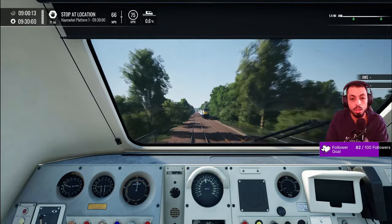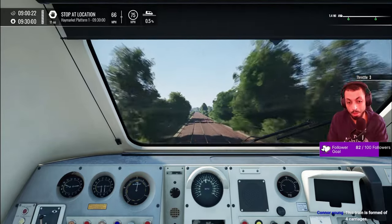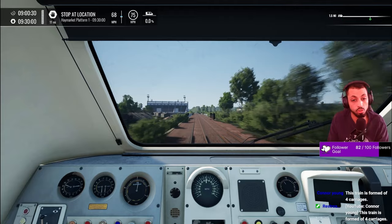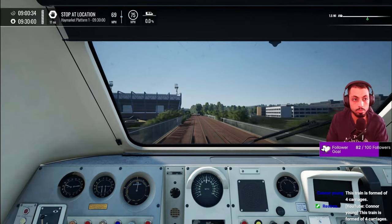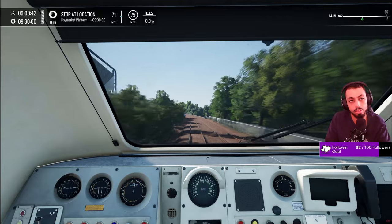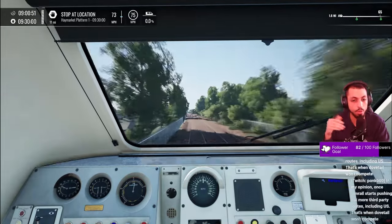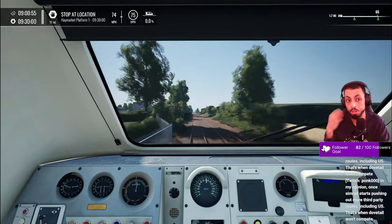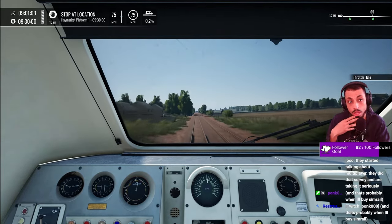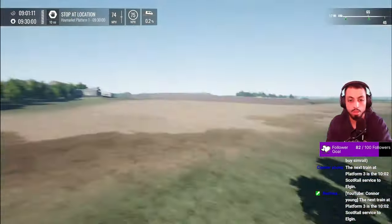Right now, without a doubt, SimRail is way ahead of Train Sim World. But let the players have their way and we could see a lot of changes. We've just gone past an HST — I think that's our second AI service. I wonder now, on an end-to-end run, whether driving a 170, a 385, or whatever train, the route is going to feel a bit more alive, because AI plays a massive part in a route having some life.